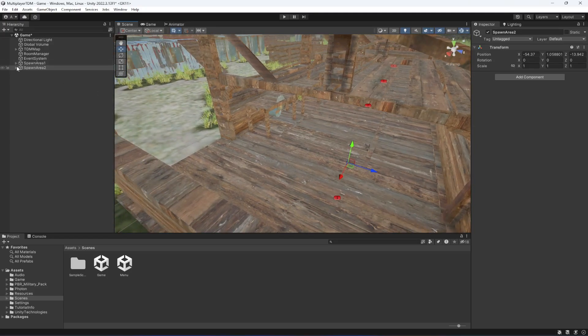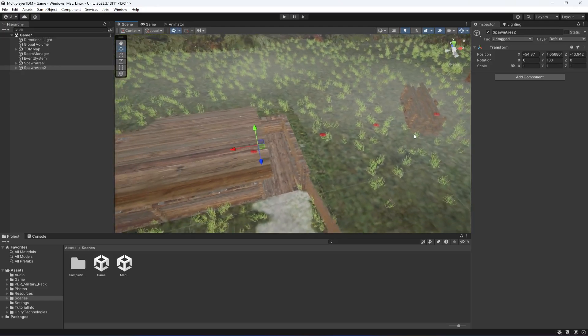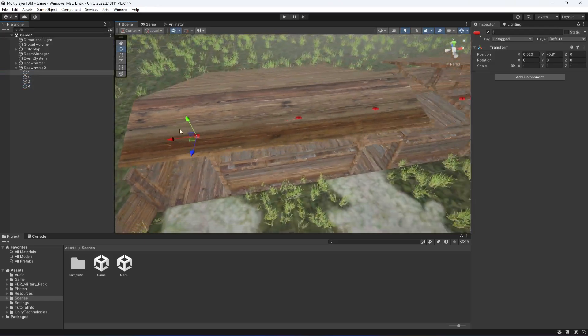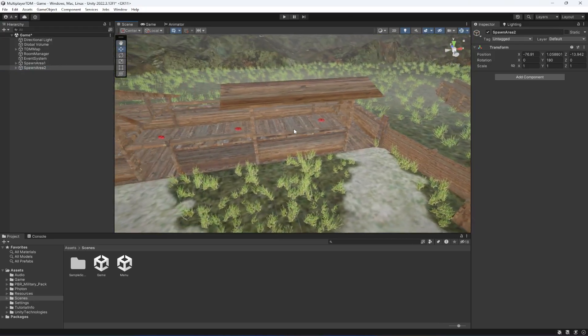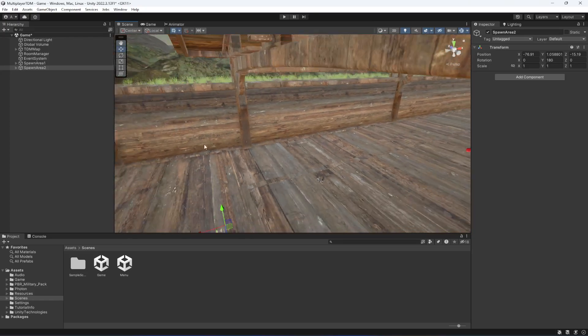We also want to rotate them so that when players spawn they are looking in the right direction. Select Spawn Area 2 and rotate it 180 degrees so the forward vector faces the correct direction. After rotating it may move out of the area, so move it back in. Now the forward vector for all spawn points is facing the right direction.